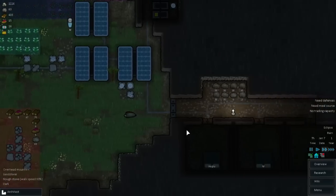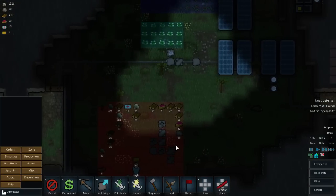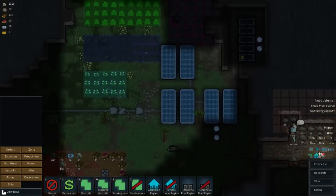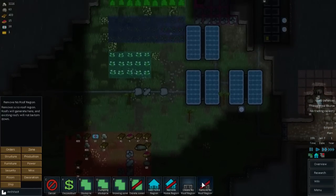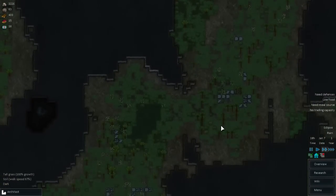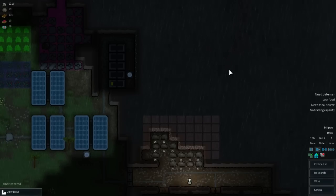It could be that we're low on trees - but oh god no, we have plenty. Let's dig all this up. We just closed ourselves up in here. Zone - no roof region. Need to be able to see here. What's up, low food? Yeah, I know. We should be harvesting all this soon. Now that we have some power in here once they dig this out, I can get my cooking tables in place and start making some meals, which we'll store back here.